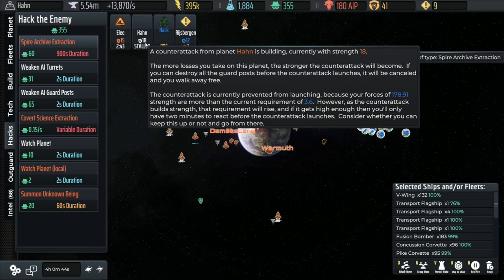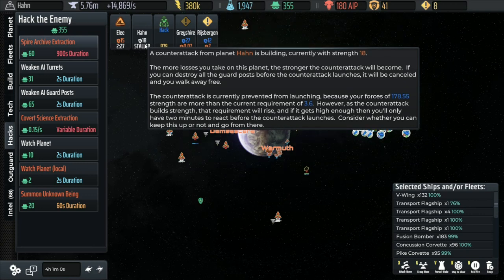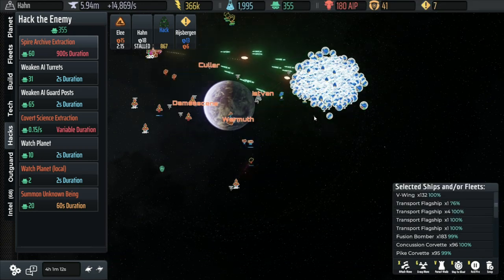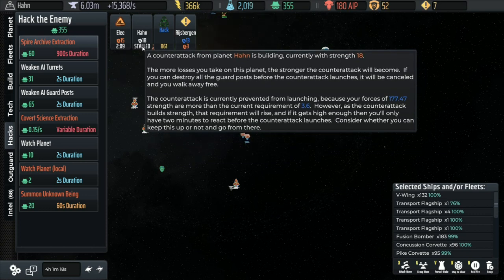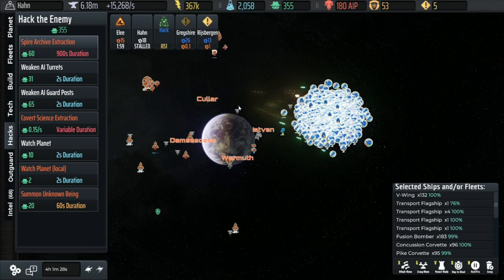Notice this - the counterattack is building with current strength 18. The more losses you take, the stronger it will become. You destroy all the guard posts before the counterattack launches. Prevent it from launching because our current forces of 179 strength are more than the current requirement of 3.6. If the counterattack builds strength, that requirement will rise. When you see these pop up when you're attacking, pay attention. This is how a lot of players have been getting beat recently by big counterattacks, especially against the Reconquista AI type which specializes in those, because they're not paying sufficient attention to this and sticking around when they should be retreating to minimize the damage.